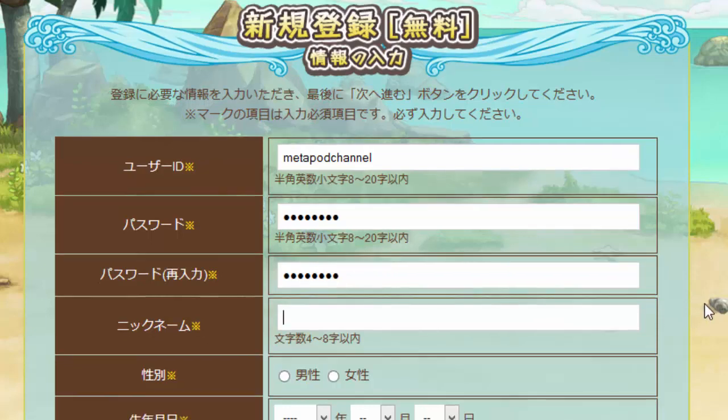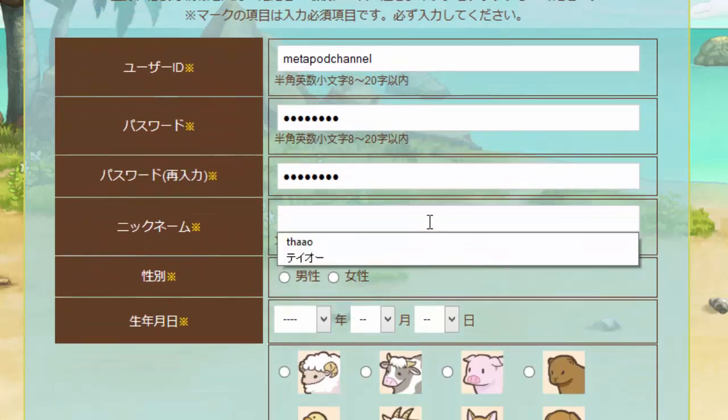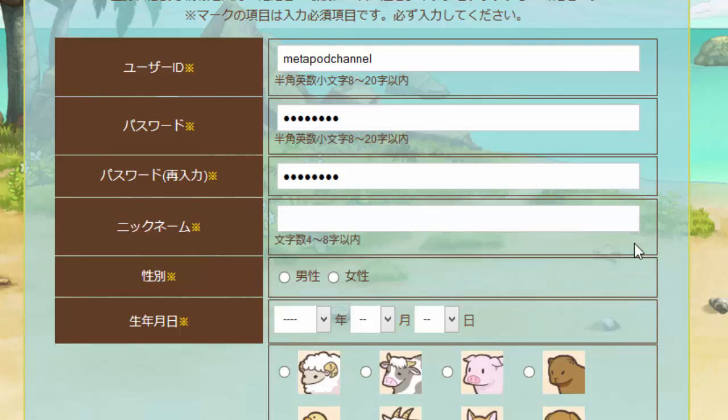This fourth box here is your nickname — this will be your name in the game. This can be Japanese, so I'm going to make it say Metapod, kind of spelled out in Japanese — not Metapod's Japanese name, I just spelled it out. This is how you will be known in the game, and other players will see this name when they interact with you.